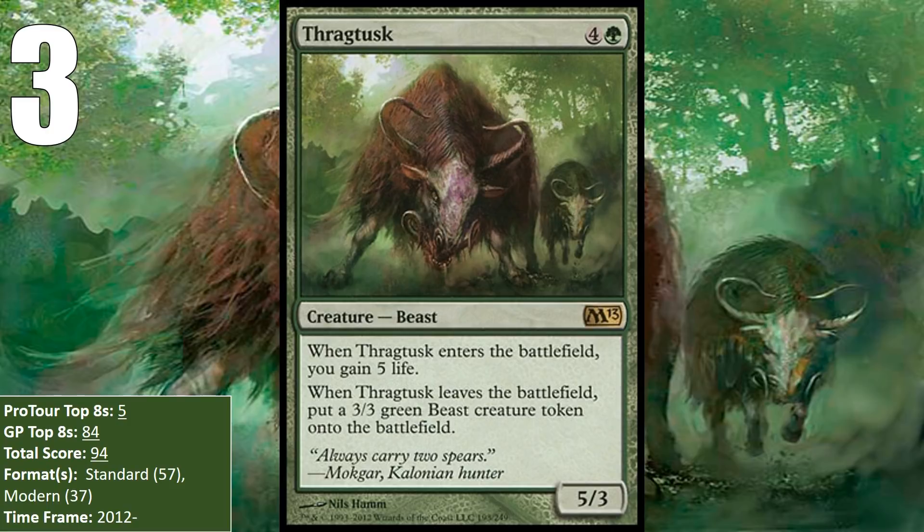It sees play in Modern too. It used to be a great card for Birthing Pod between the useful enter-the-battlefield and leave-the-battlefield abilities, but that deck got banned. It was also a nice sideboard option for Bloom Titan, which was another deck that got banned. These days, Thragtusk is seeing play mostly in sideboards of decks like Tron and Scapeshift in Modern, where it is a useful way to buy time for your haymakers. It is basically a staple in the sideboard for those Tier 1 decks, having added 12 points to its score — all from Modern — so far in 2018.